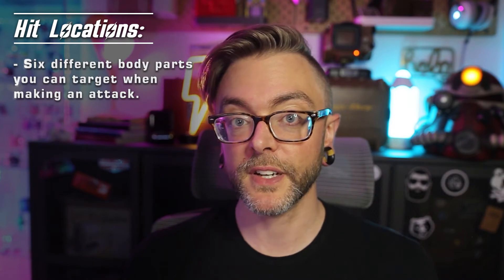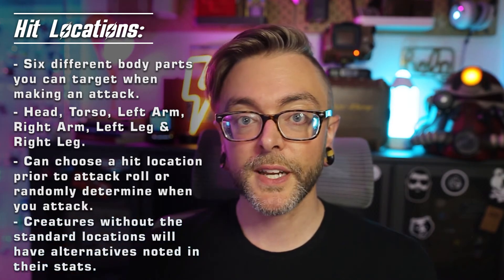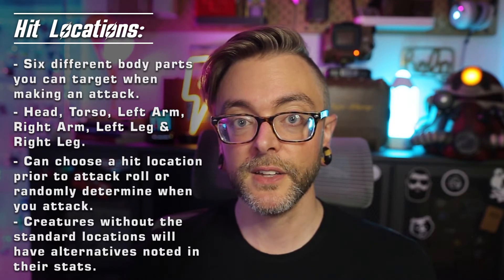First let's talk about hit locations. There are 6 different body parts that you can target as a hit location: the head, torso, left arm, right arm, left leg, and right leg. You can choose to target one of these locations before making an attack, or it can be randomly determined when you make the attack. You will encounter creatures that don't have the standard hit locations — like they might have wings, claws, or a tail — and for these exceptions you can just check the creature's stat block.